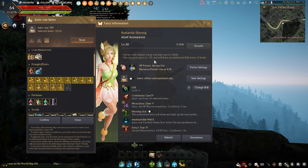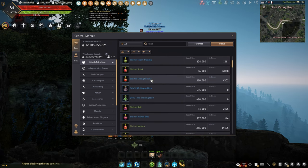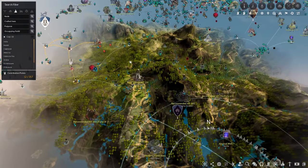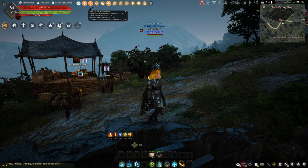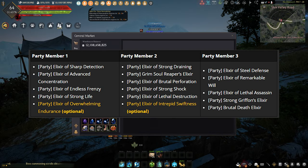Elixir buffs are complicated and really require their own guide, but I'll cover the basics for elixir rotations. Elixirs all have their own effects and can stack on each other. Zones you'll be popping them in include Olin's Valley, Crypt of Resting Thoughts, and Dekia zones like Thornwood or Tunkata — zones that are complicated and where you're likely a high-gear player. The 15 elixirs I use for these zones are split into party member one, two, and three rotations specifically for Olin's, but they work in many zones, so I'd recommend just running those elixirs.